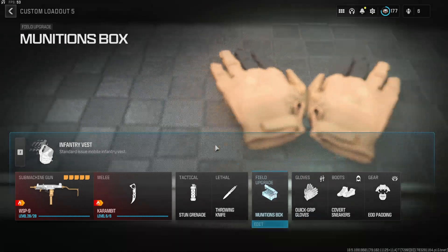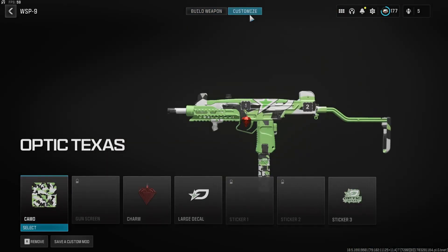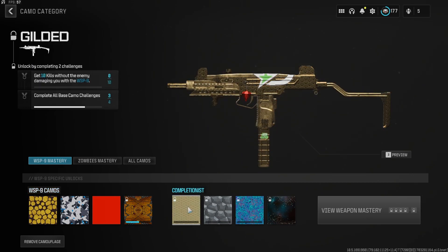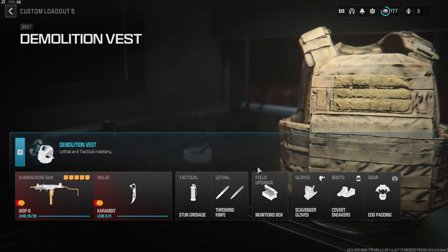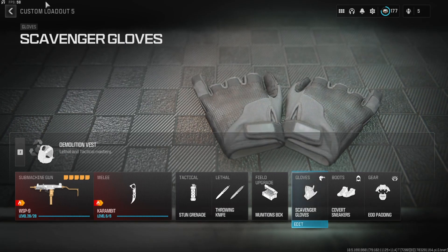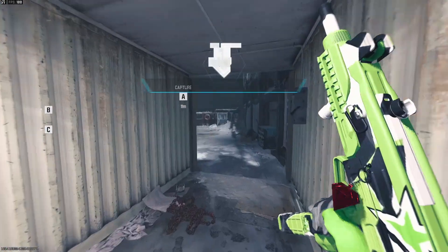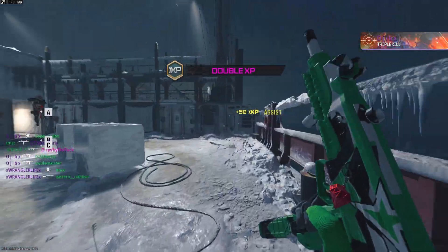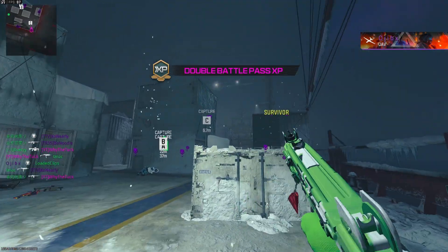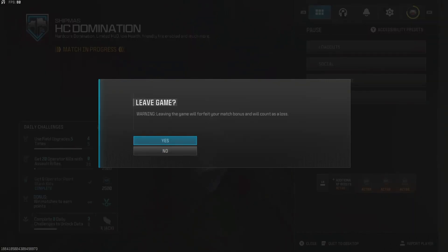Using process of elimination, the only thing I haven't gotten gilded is the WSP-9. I need 7 Stun Kills and then the 10 Kills without taking damage. Also while I was thinking about it, I have on the Demolition Vest and the Scavenger Gloves now to make life a little bit simpler for the Stun Kills. I'm loading back into Hardcore for my Stun Kills to see what I can get away with, because it seems a lot easier just to yeet stuns. Alright, if there's going to be grenade launchers, my plan isn't going to work — we're going to try again.